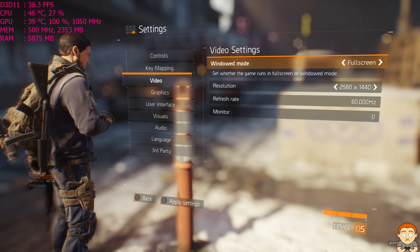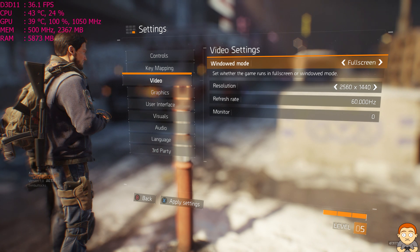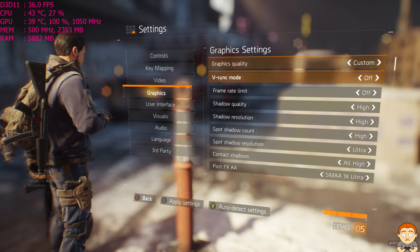Hey YouTubers, and welcome to this performance test on the AMD Fury X. We're at 1440p, and we're using our Skydex 6700K. And here are the graphics options that I've chosen.